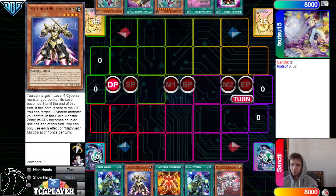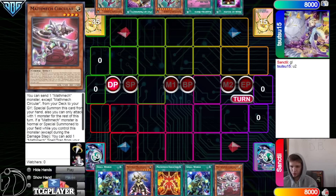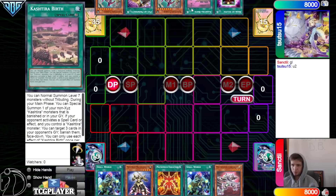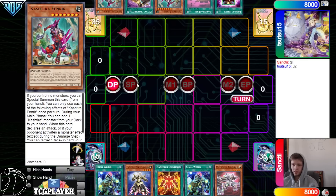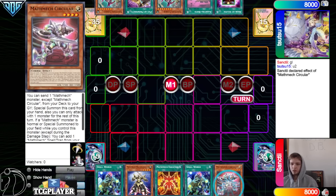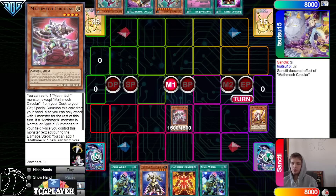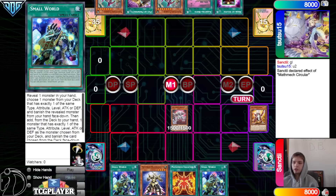Opening hands: we got Small World, Multiplication, Equation, Small World, Circular — then they have Book of Eclipse, Birth, Fenrir, Prosperity, and Fenrir. So they're going to go Main Phase, activate Circular, dump Sigma, special summon out. Both players opened up a fairly going-first hand, depending on their list and their 6th card. Small World could have gone into like a Kaiju or something that beats Arise Heart.